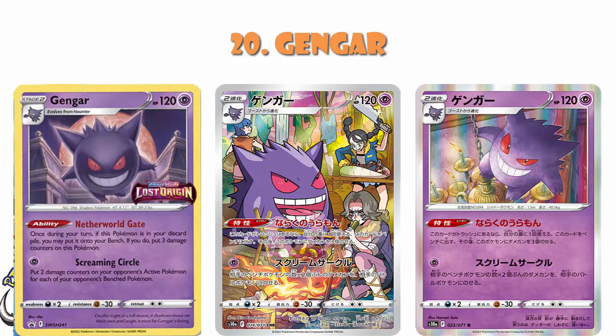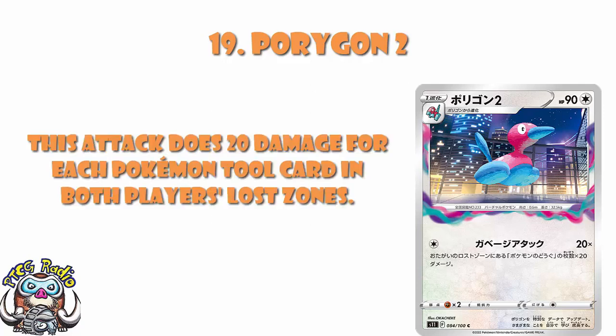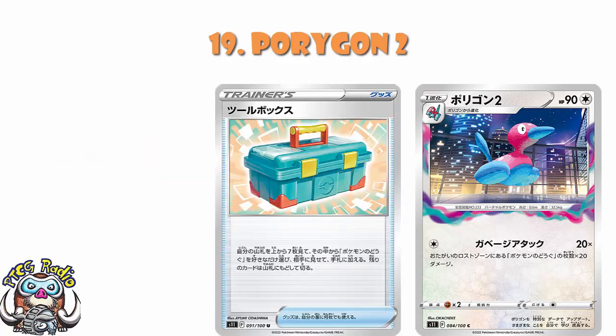In at number 19, we've got Porygon 2. For me personally, this is the best — I love this. Porygon 2 has got an attack which says, for one energy, you deal 20 damage for each Pokémon tool in both players' Lost Zones. Remember, this is a set that brings back the Lost Zone, hence why there's so much Lost Zone shenanigans. This is really good if you can get enough tools in your discard pile. We've got Toolbox coming in the set that lets you look at the top seven cards of your deck and put any tools you find into your hand. This is a very interesting card that could make a fantastic rogue deck.